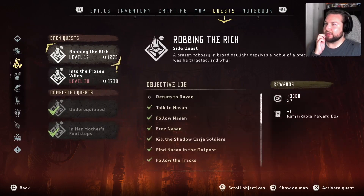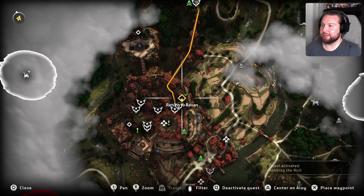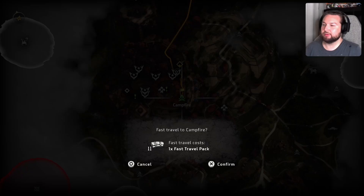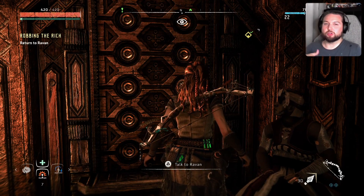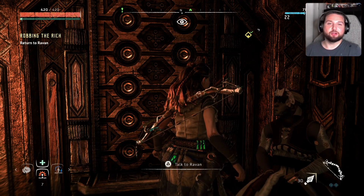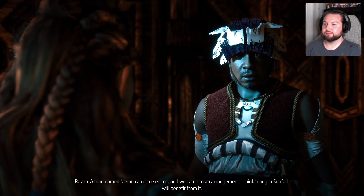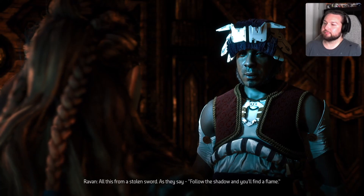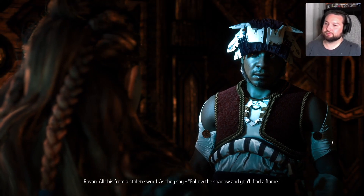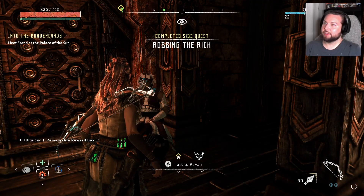We'll proceed with the 'Robbing the Rich' quest because we almost made it. I'll fast travel to this campfire since I have 11 travel packs. I remember this quest — we were looking for somebody who stole something. A man named Nissan came to see me and we came to an arrangement — many in Sunfall will benefit from it. All this from a stolen sword. As they say, follow the shadow and you'll find the flame. We've finished it!